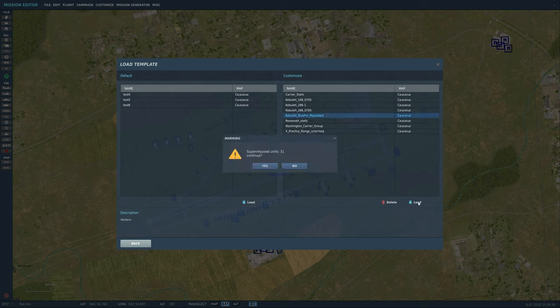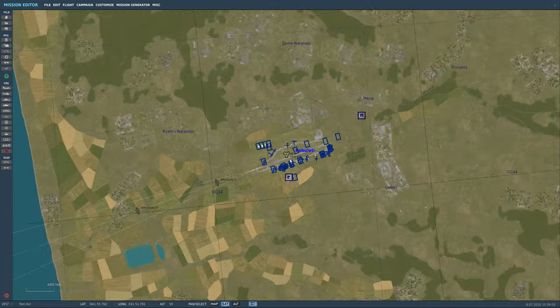The other thing I'll tell you right now — see how it says 'superimpose units: 31'? It's going to lay units on top of each other. There's a bug with this — don't do it. What it means is it's trying to copy an object onto an object that's already there. I tested this and when I loaded into the sim I had this sheet-white horrible glare no matter where you looked. The only way to fix it was to go back in, delete everything from Kobuleti, re-add the template, and then everything was fine.